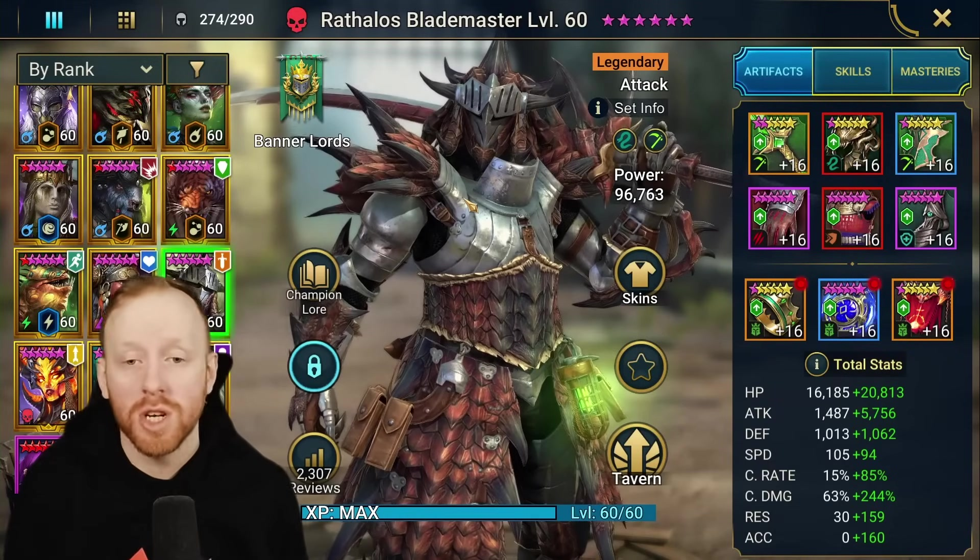Any Clan Boss team we want to run with this champion also has to bring an HP burn because you get so much additional damage from HP burn, so you are forcing yourself into a very narrow pool of options. The big reason why we want to bring him to Clan Boss is his A2 ability — when it attacks a boss, it's going to deal 100% ignore defense, so it's going to do true damage. The multiplier for AoE versus single target is the same regardless, so you don't really get a penalty for doing an AoE here. It's about four times attack, and when you pair it with the HP burn and the fifth skill, you know by now it hits incredibly hard.